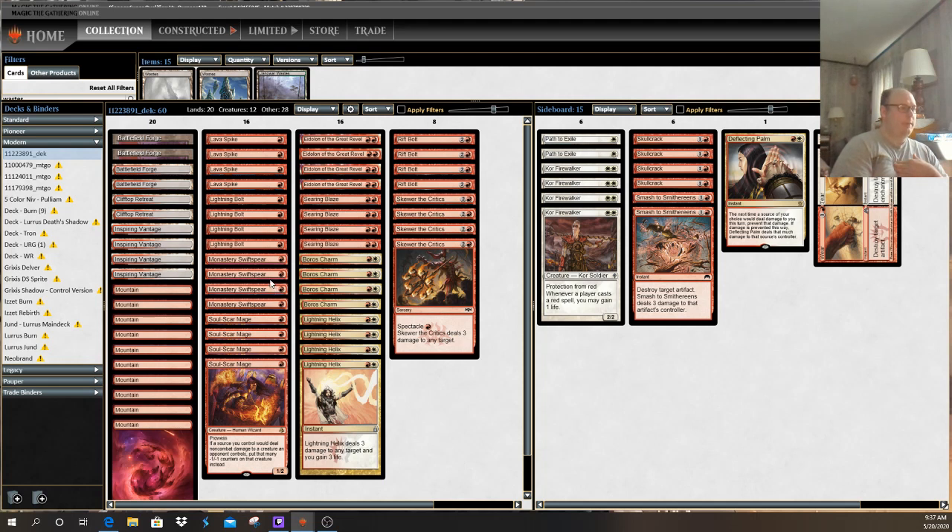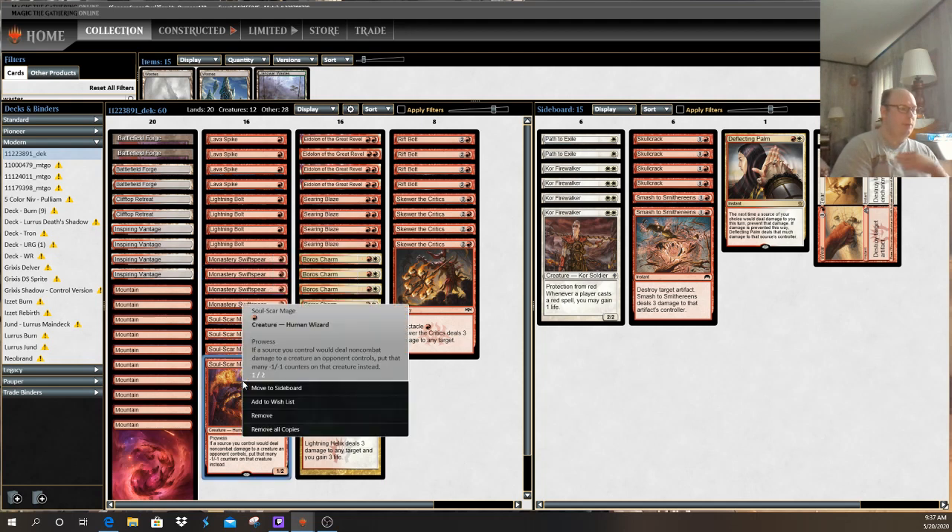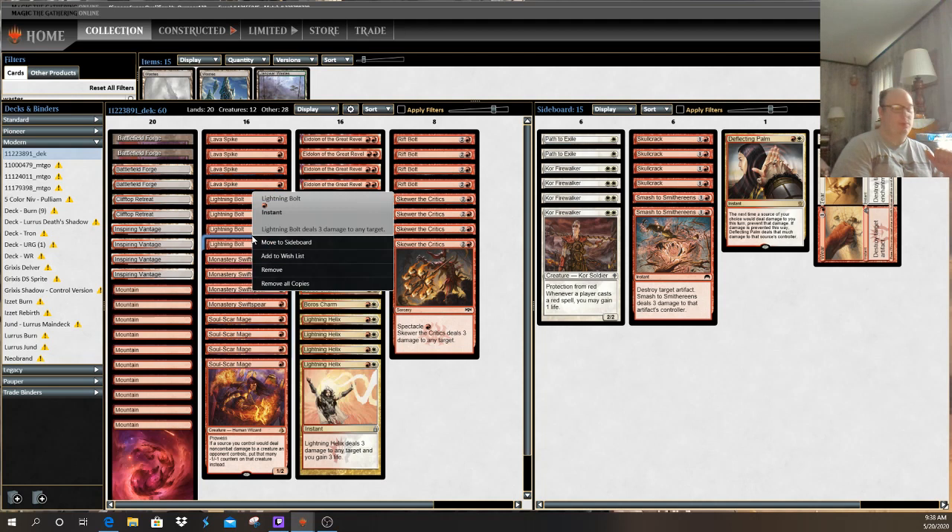Monastery Swift Spear is a one-drop with a mechanic called Prowess, which means every time you cast a spell, it gets +1/+1 until end of turn, increasing its power. Soul Scar Mage has something similar, except it does not have haste, so it cannot attack the turn it comes down. But it has a unique ability where your spells, instead of dealing damage that falls off at end of turn, turn into -1/-1 counters.